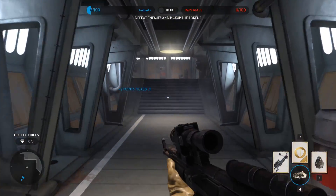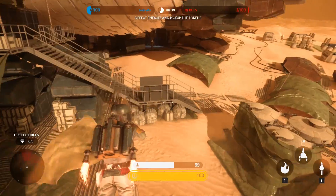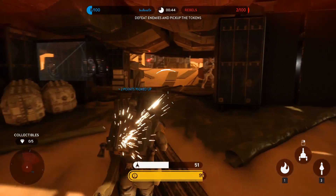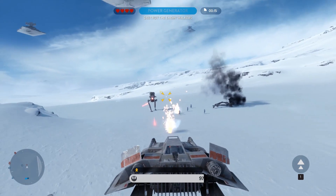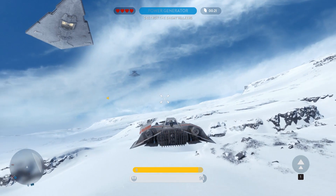Since the earliest days of personal computers, game developers have been transporting our imaginations to the Star Wars universe. With the release of Star Wars Battlefront, we now have the best visual representation to date of battling on Hoth, Tatooine, and Endor. Assuming your doctor approves your midichlorian count, this video will cover everything you need to know to play Battlefront on a variety of graphical settings, from the bare minimum up to 4K resolution.